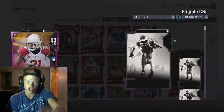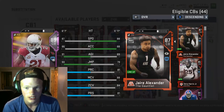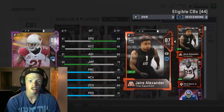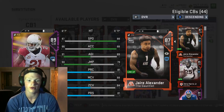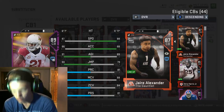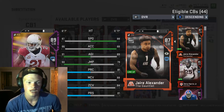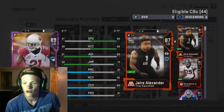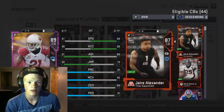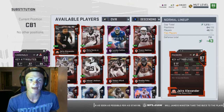I forgot — we also got Jaire Alexander: 88 speed, 88 acceleration, 89 speed, 79 jumping, 81 play recognition, 88 man coverage, 84 zone, 81 press. I can actually show blitz my corners now without feeling like they're gonna get beat deep. That's what I think I'm gonna be happy about from this point in the game.